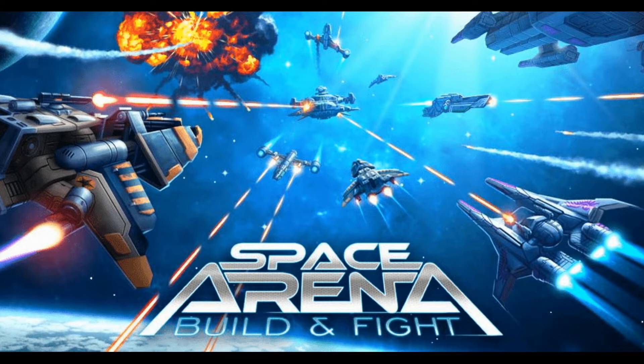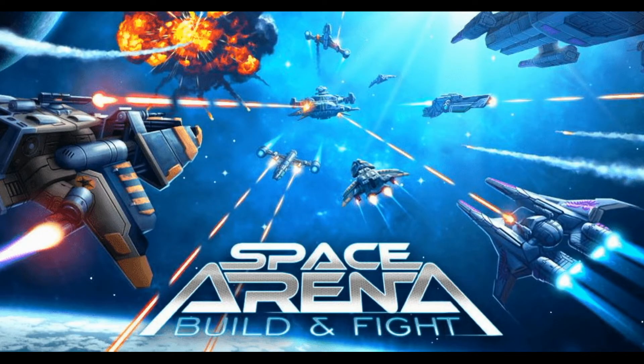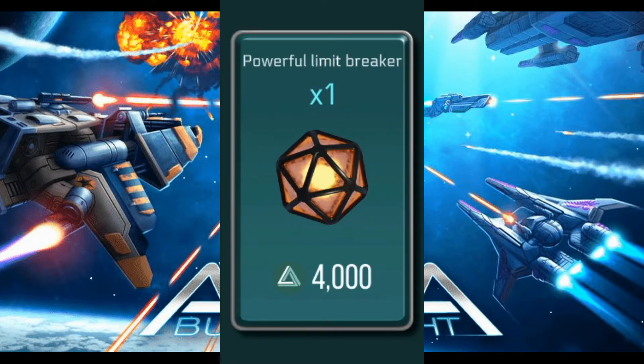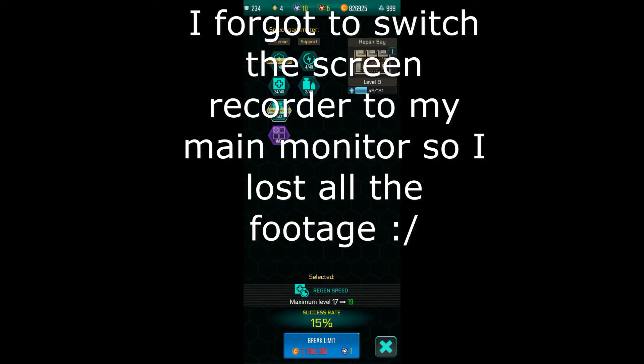Let's start off with the single worst implementation of RNG in the entire game. You know it, you hate it more than finding a TFF member in your matchmaker. It's the limit breaking system. Honestly this system is just a slap in the face to whoever falls for it. The predatory pricing of these things aims to trick unknowing players to dump tons of resources — obviously Celestium — into a potentially useless item.